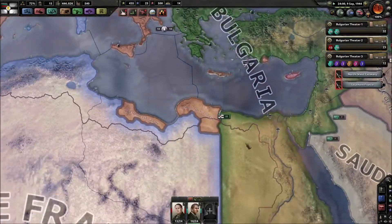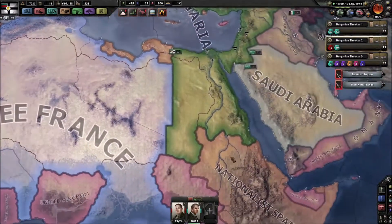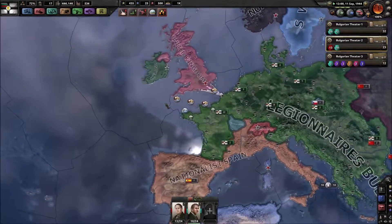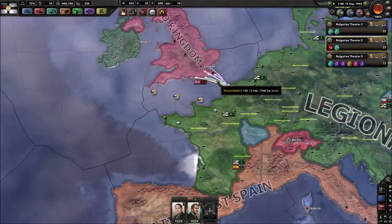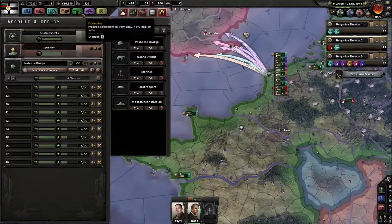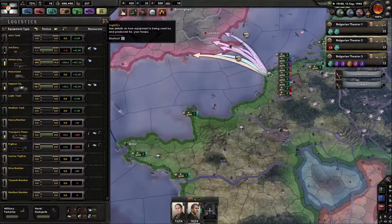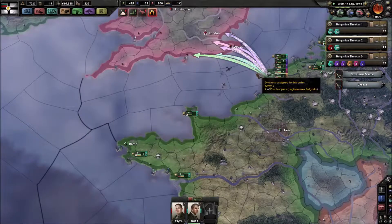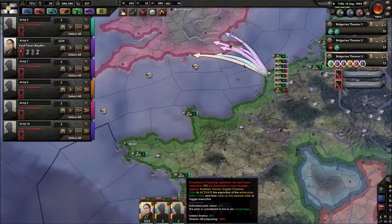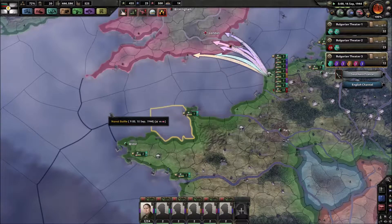We're destroying every ship every now and then - that's good. Let's keep doing that. It appears Spain is just holding down there, which is good for us - we don't have to fight there then. So we're going to see how that ends. Problem is if I screw this up and it doesn't work, we do have a slight problem because we lose divisions which I basically can't lose. We need 70% air superiority - we don't have that yet, so we'll have to wait anyway.